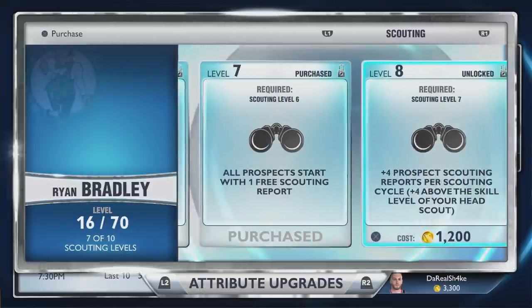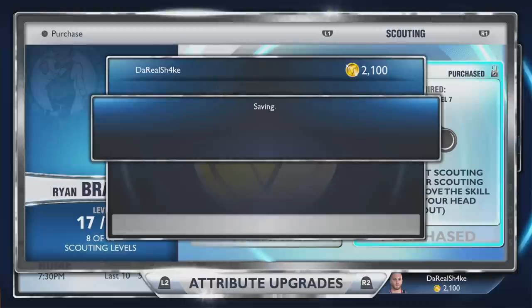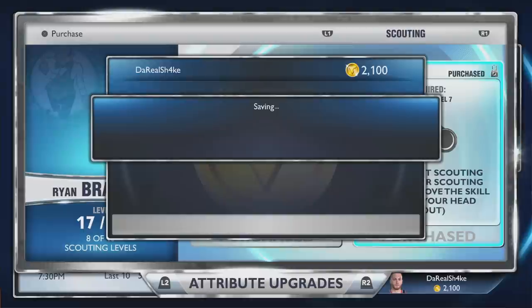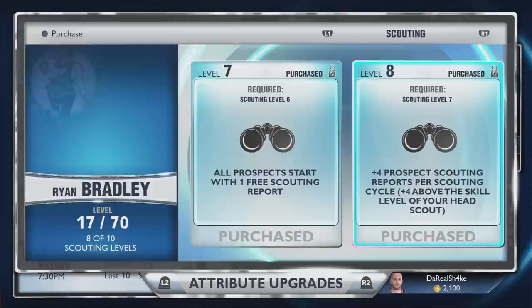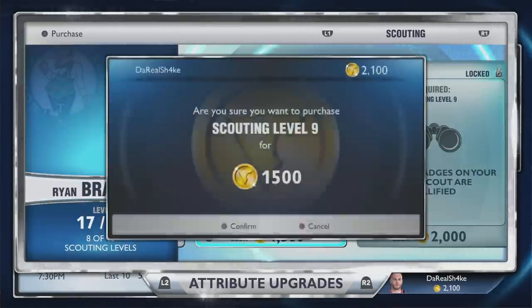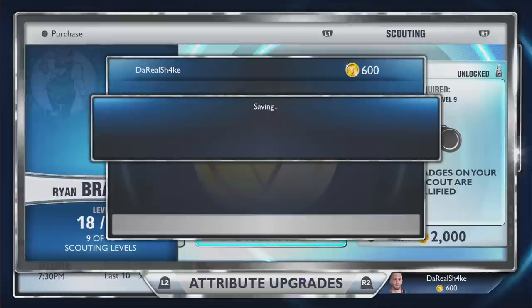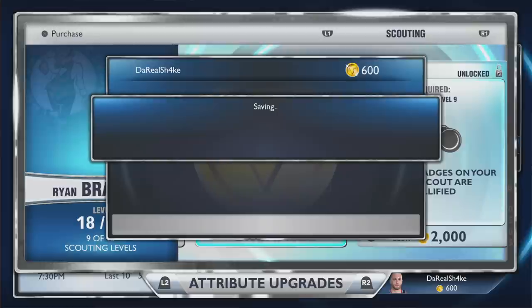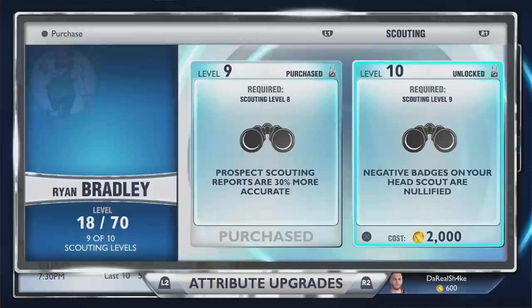Right here I was upgrading the scouting — I wanted to make sure I have my scouting all set. I do not want to get screwed over by some terrible scouts. Once I spend all my VC on the last level, for some reason level 10 is where negative badges on your scouts are nullified, but my scouts don't have any negative badges. We only have one scout, so I'm not really sure if that means I need to hire a better scout who has both negatives and positives.